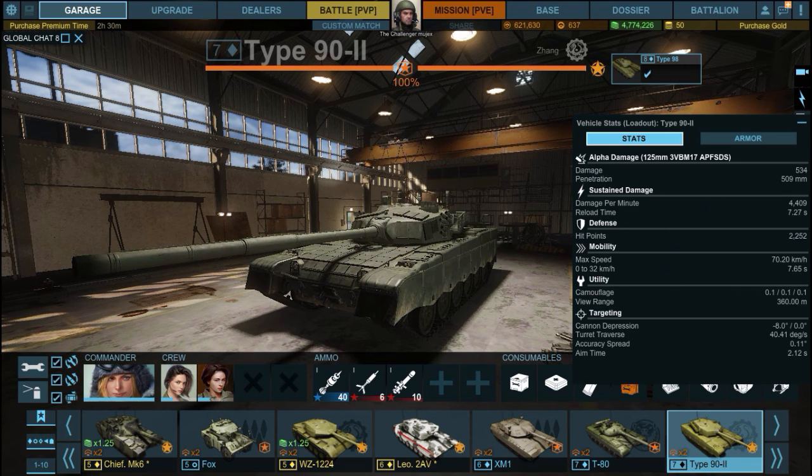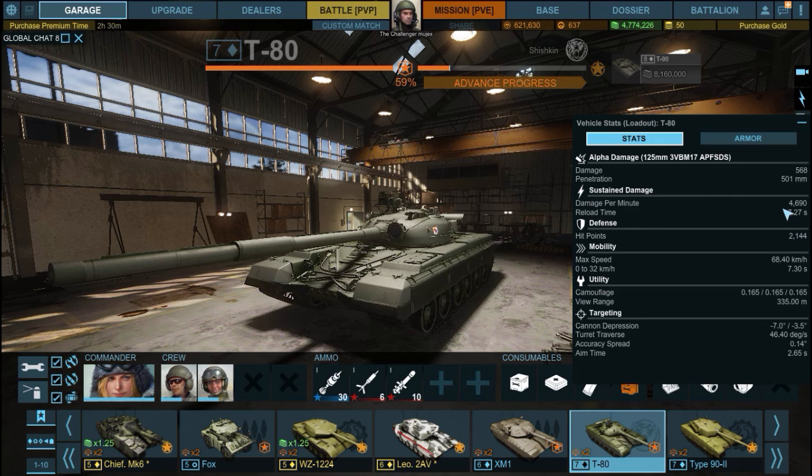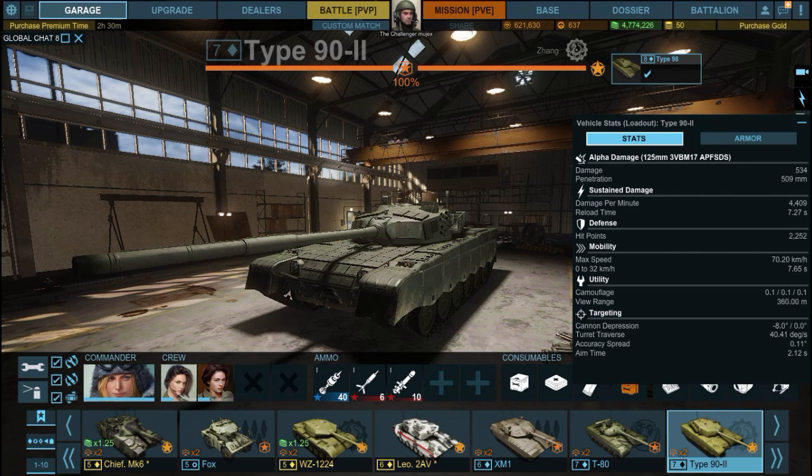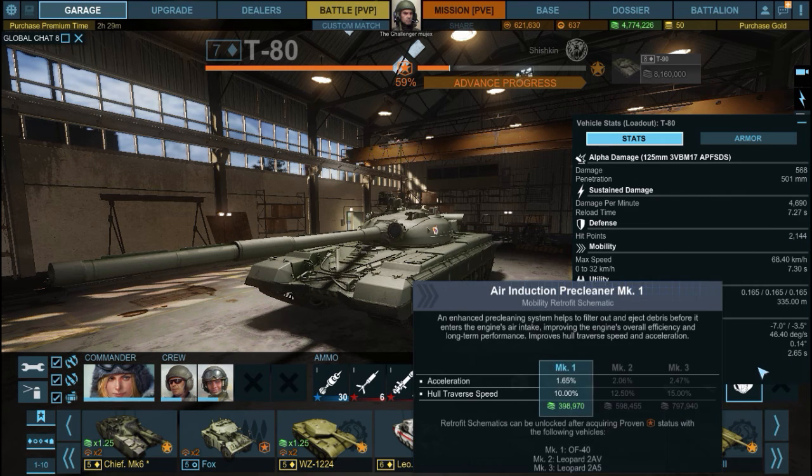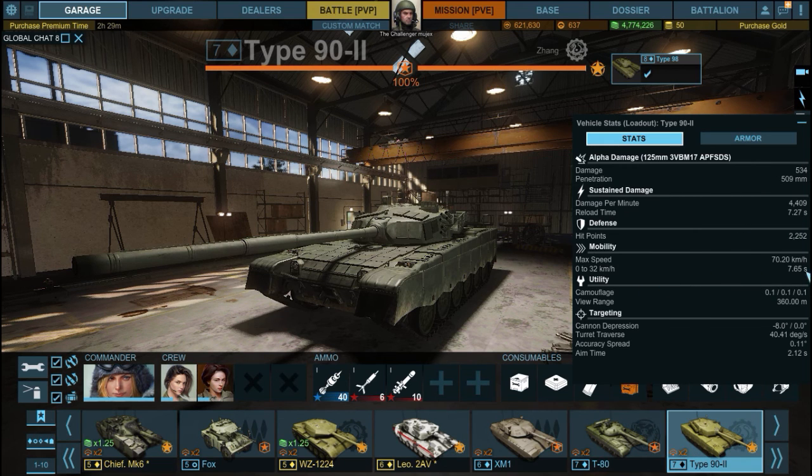DPM-wise it's basically tier 8 equivalent at 4,409 with a 7.27 rounds per minute rate of fire. The T-80 comes ahead at 4,469 DPM due to its slightly bigger alpha damage, but the difference isn't significant. Hit points come in at 2,252 with my retrofit layout, which is a bit higher than the T-80's 2,144.